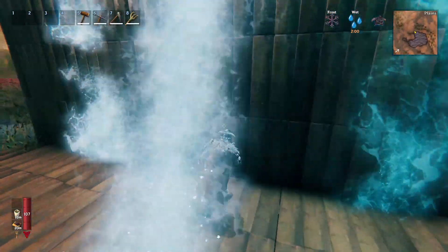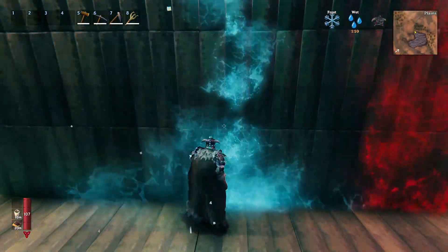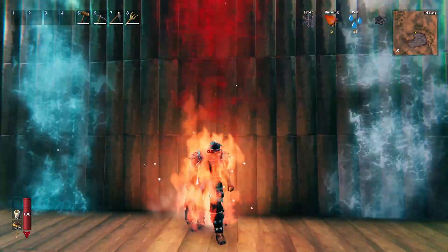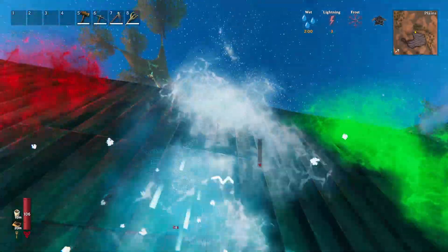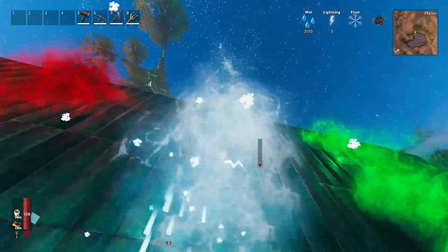If I go for this one, pretty much the same story, nothing really happens. But the blue one — yes, I will be taking frost damage and I'm slower because of it. If you go for the red one, you guessed it, it's going to do fire damage. Let's jump into this one — it's going to do lightning damage. I think the color here should be purple instead of blue, but that's just my opinion.